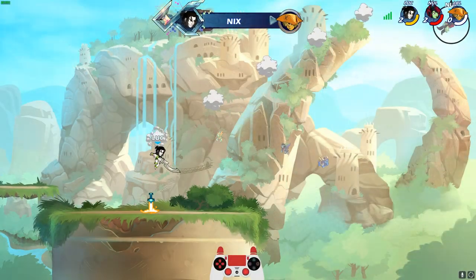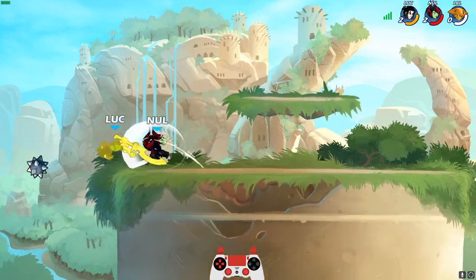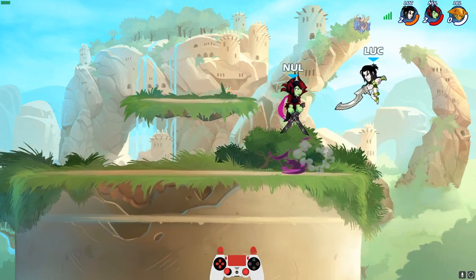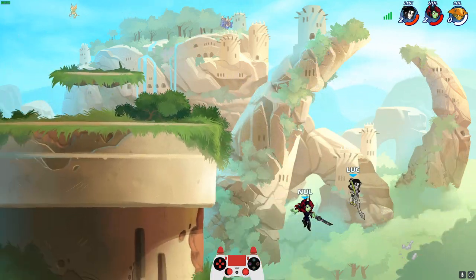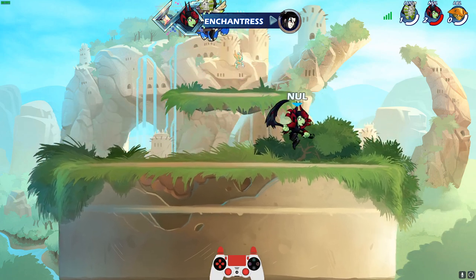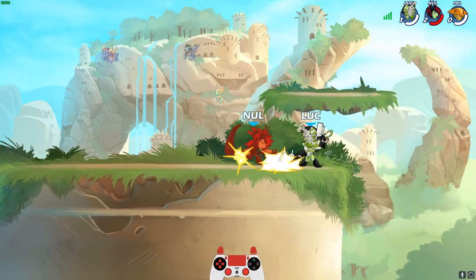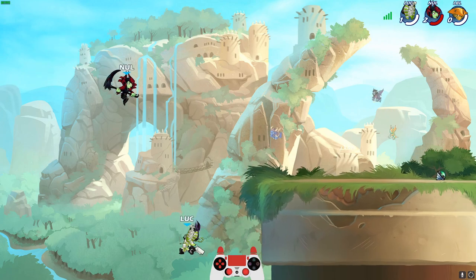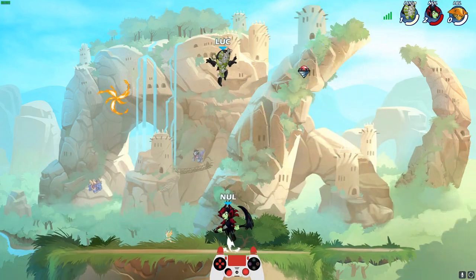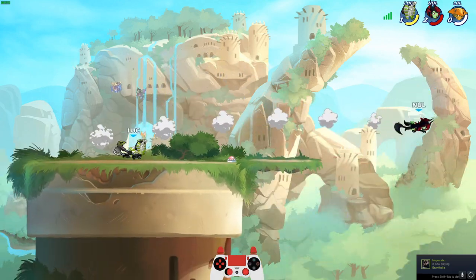I had no idea that was Jiro there. Nyx — we didn't get to see the other greatsword. Now Magyar himself — I have no idea what weapons we got here. We got Nyx's blasters on Magyar! Look at that — so funny looking. Let's see what the other weapon is. Magyar with Volkov's Scythe — let's go!